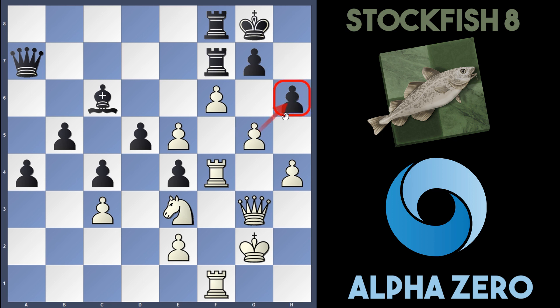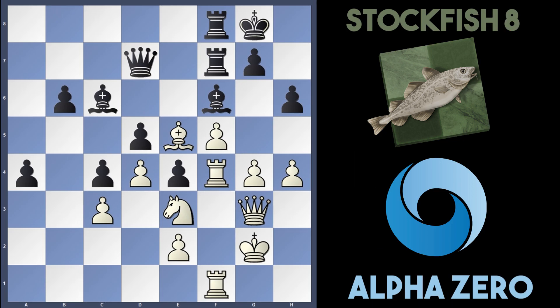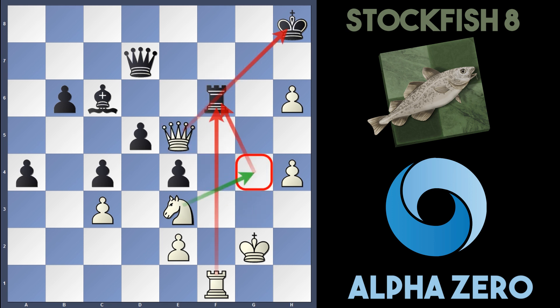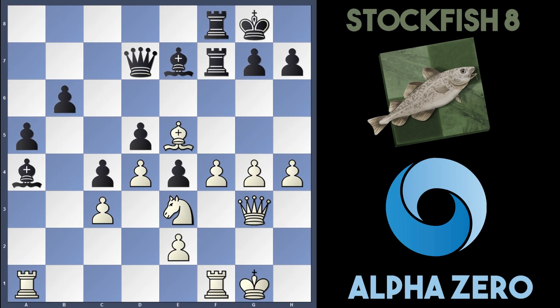I also looked at Rook e8 in this position, but g5 is just too strong. Bishop takes bishop, d takes e5, rook takes e5, but white has an ace up their sleeve with g takes h6. Even if King h8, then f6 — if black takes the pawn, rook takes, rook takes, and finally white has Queen takes e6 pinning the rook, and they're going to play Knight to g4 next move to simply pick up the pinned rook. So instead of Bishop c6, Stockfish went for counterplay with b5.